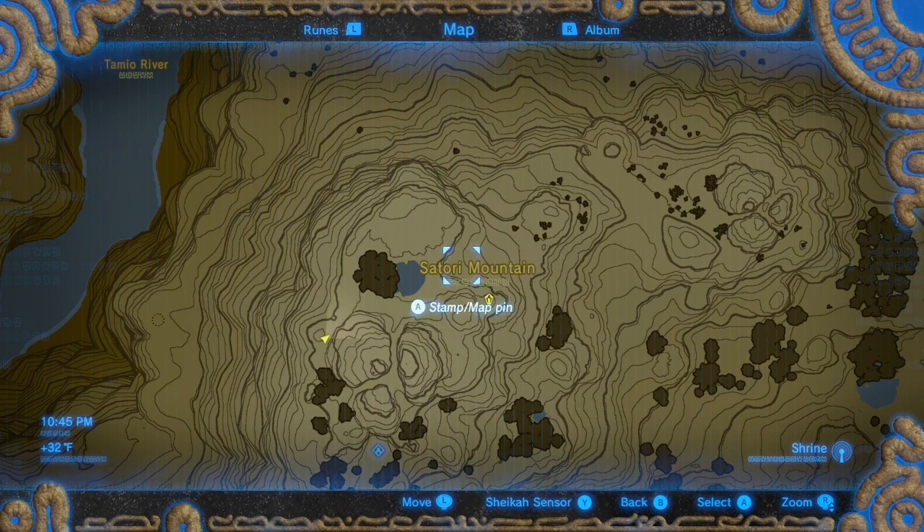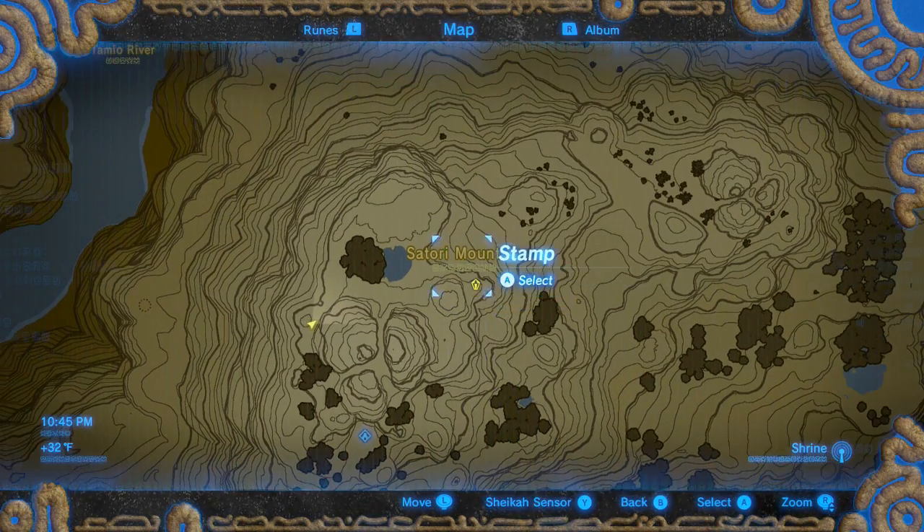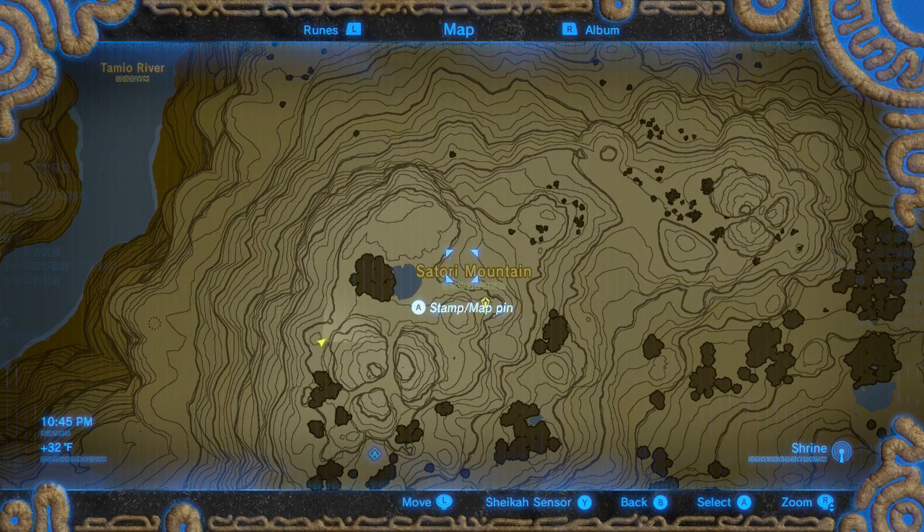Hey everyone, this is rrod985 and we are back. We're at the Satori Mountain — if you notice I have this little gem stamp here. The reason is I saw something really awesome earlier and wanted to share with you guys: this is a secret horse that you can find in Breath of the Wild.